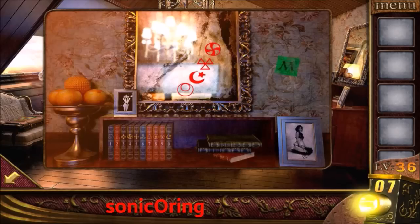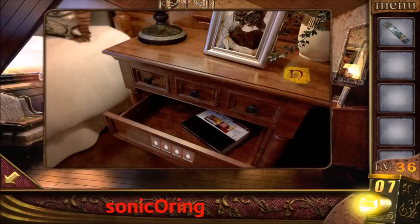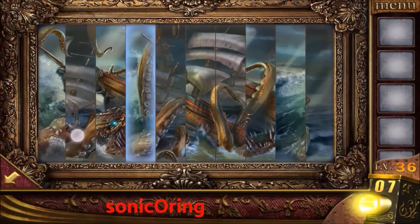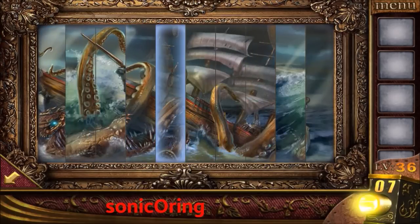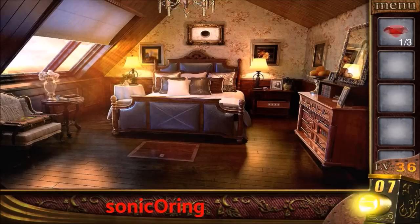Nine and one. Note that each player will have different symbols. Use it on the middle frame picture and connect the picture. Get the first gem — you need to find three of them.